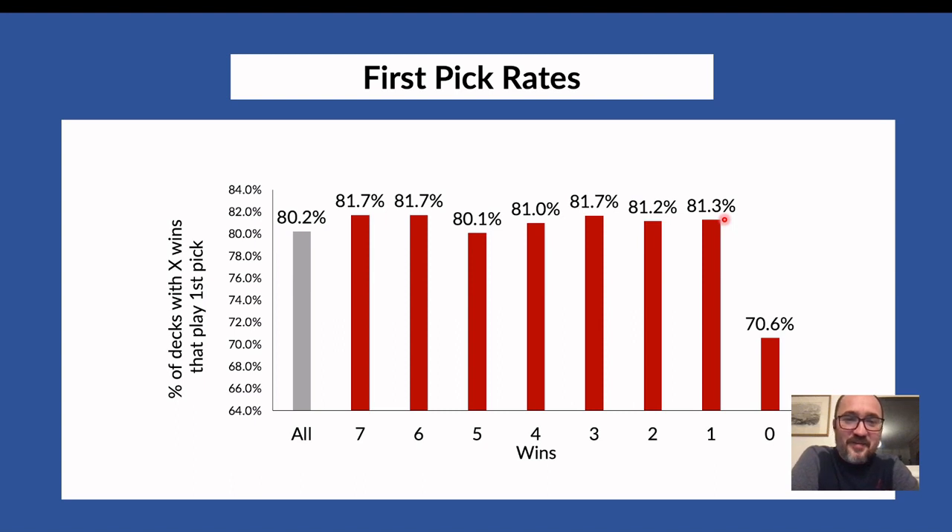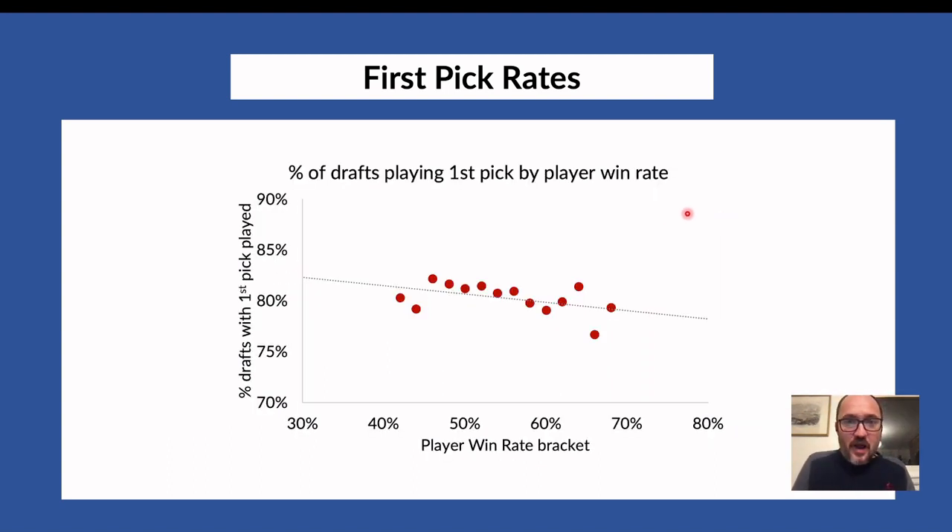There's a big drop-off at zero wins, but I think this is an artifact from people dropping and retiring their drafts, or starting drafts and not finishing logging — if they forget to switch on 17lands after drafting, they won't register the result. So don't read that zero-win drop as a meaningful difference. The key takeaway: 80% of the time you'll play your first pick, and it won't make a big difference in your wins in the draft.